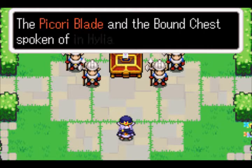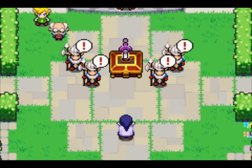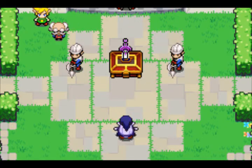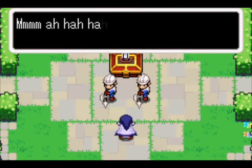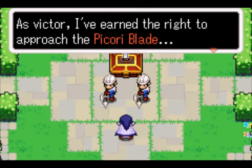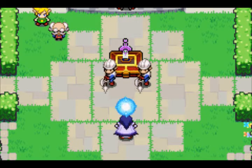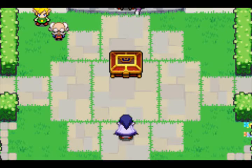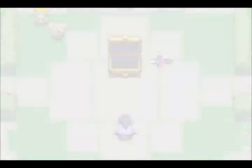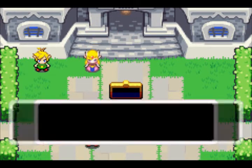'To think things would go this well — the Picori Blade in a bound chest, spoken of in Hylian lore. This chest may hold what I seek. I'll relieve you of its contents now.' So you are evil, you douche! I knew it! Well, he is the main villain of this game. 'Don't interfere with me! We have a right to approach the Picori Blade. I've been waiting for this moment.' He broke the Picori Blade! Douche! Oh my god, monsters! My alien shield protects me from other aliens! Take that, game!